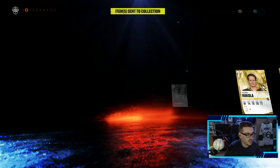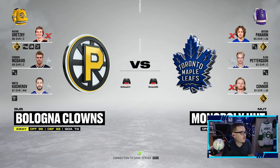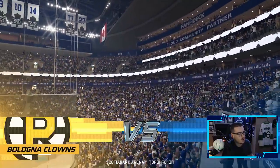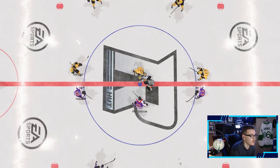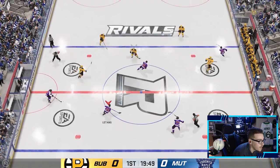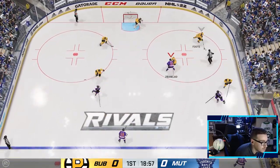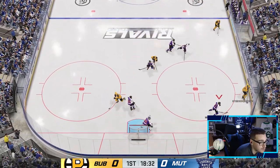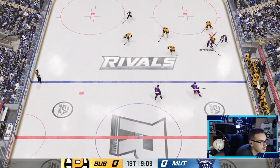Second and final game of the episode — opponent has Gretzky, McDavid, and Kucherov. He has Wayne Gretzky. Welcome to Division 5 Monopoly HUT. He's also got Crosby. This is Vasilevsky's debut — I'm kind of glad we switched him in, especially playing a god squad like this. This is the first time I've ever played against a Gretzky, even on my main account. This is not going to be a fun time.